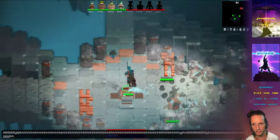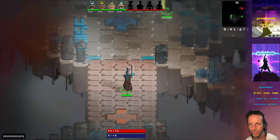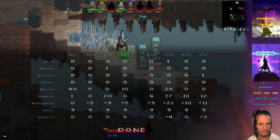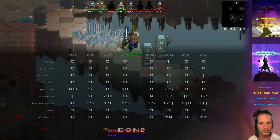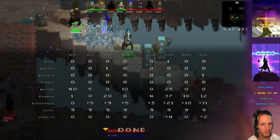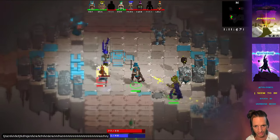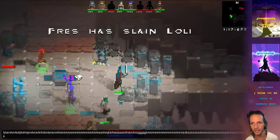I'm testing out these new bomb animations — they're not finished yet, there are a few issues. We've also got this stats screen here that shows stats like kills, deaths, assists. Steals is the number of times you've stolen a base. Matter is how much matter you've harvested. Damage, experience, your current level based on experience, and how many credits you've gained in the match.